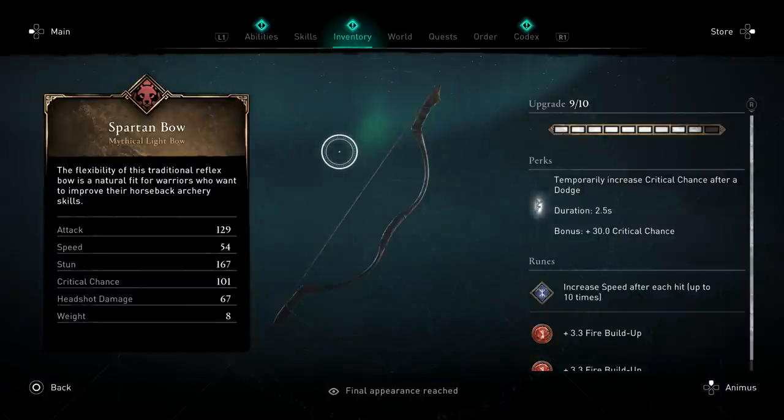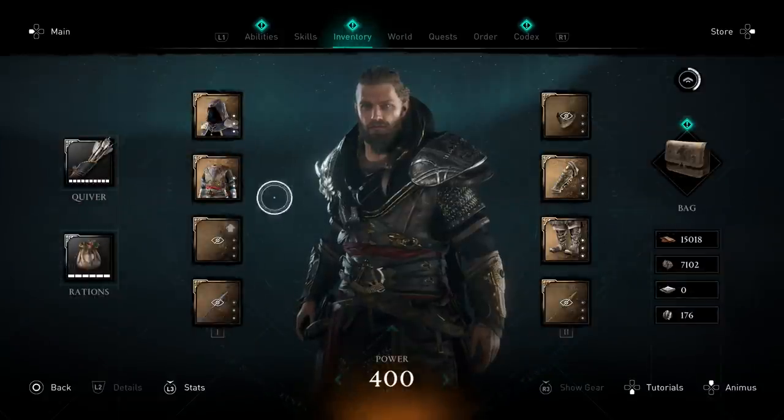A comparison would be the Viper's Bow — if you can't get the Spartan's Bow, use that one. It gives up to 30% critical chance after hitting an enemy 10 times, capping at 30%. But with the Spartan's Bow, all you have to do is dodge, which has perfect synergy since we're already dodging to trigger all the other perks.